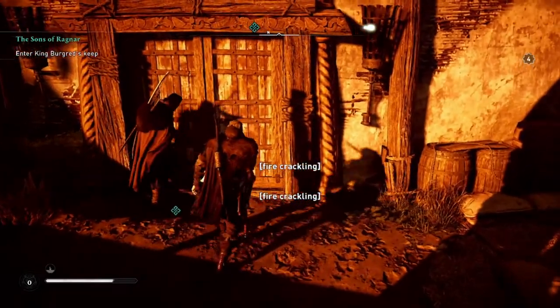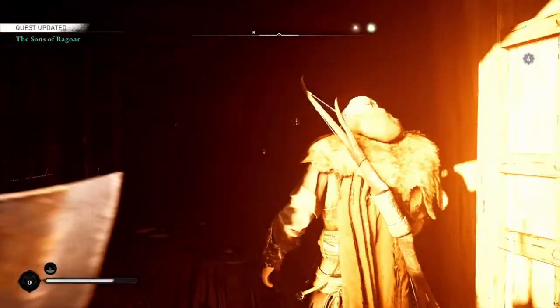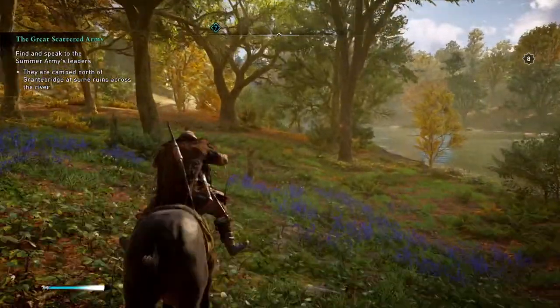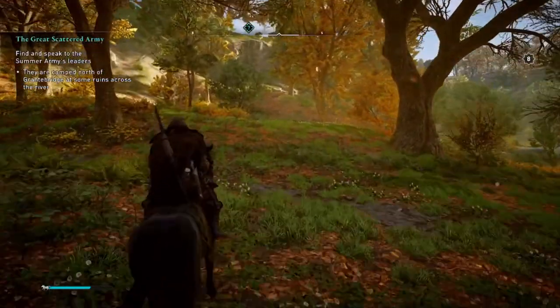The button doesn't appear, but if you keep triangle pressed when in front of the door, the two will break open the door. Problem solved. I hope this video helps you. It seems that I'm the only one on the internet that has this issue, so if you have the same problem, I hope my video helped you.